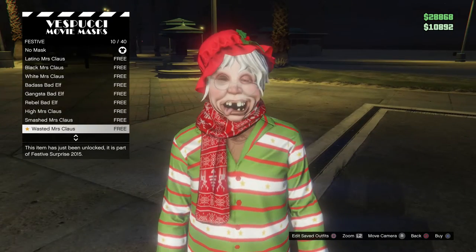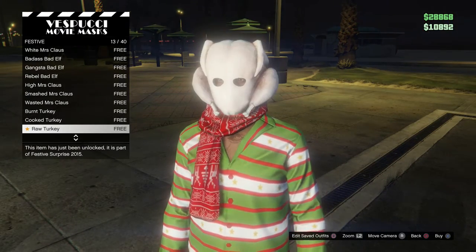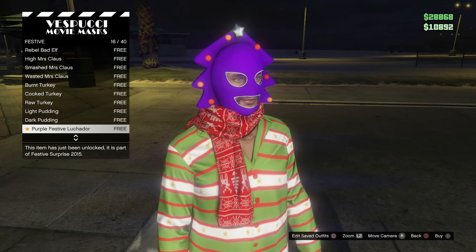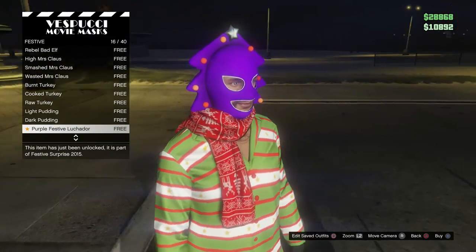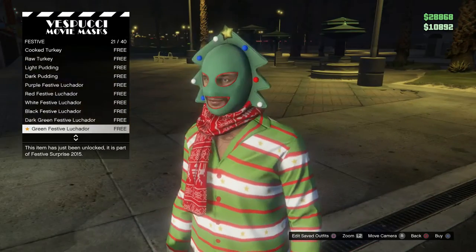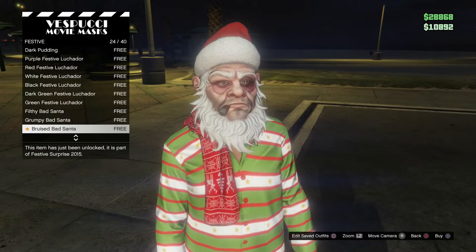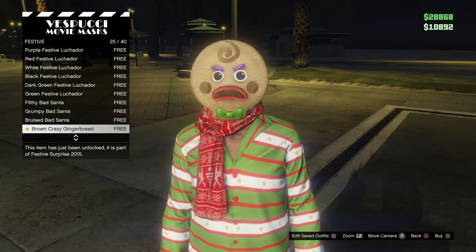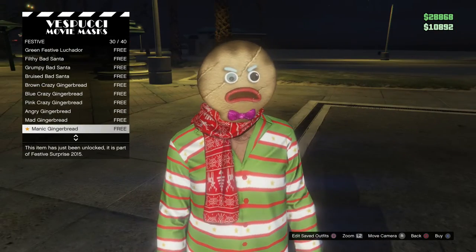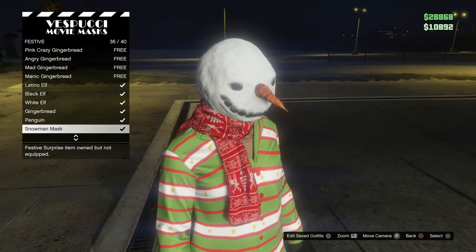Smashed, wasted. What is that — are you kidding me? A burnt turkey — oh that's pretty epic. A cooked turkey, raw turkey — that's pretty gross. Light pudding, duck pudding, purple festive — wow. These are really different and they are pretty cool. Buildy bad Santa — that's a creepy Santa. Grumpy, bruised, brown crazy gingerbread — yeah he looks crazy all right. Blue crazy, pink crazy, angry, mad, maniac, black. And now we're at previous ones from last year.